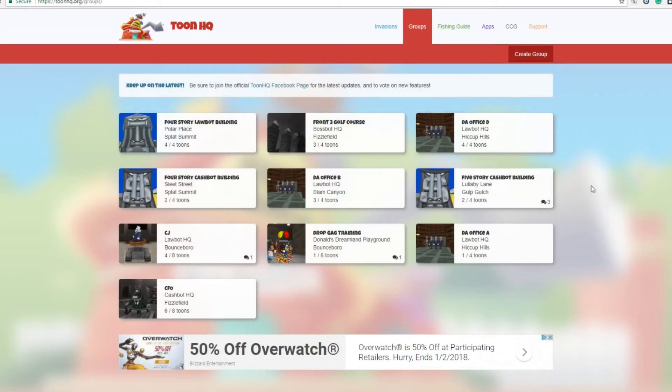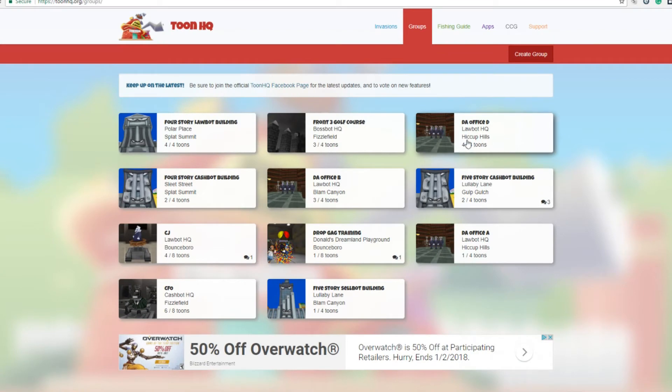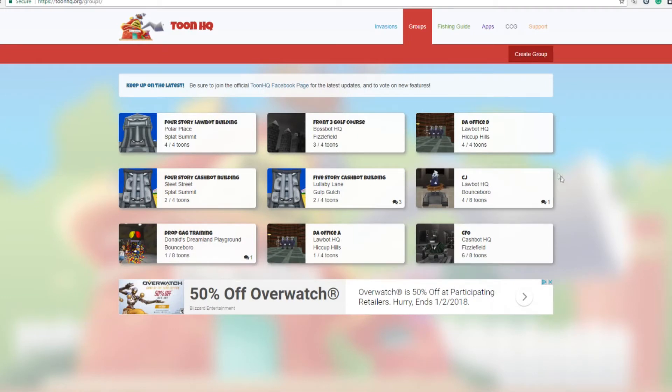The second part of ToonHQ — and my favorite, most useful feature — is the groups tab. Groups on ToonHQ, if you have time during the day in whatever time zone you're in, is the most useful tool for finding groups to help with higher activities. For instance, there's a DA office group here, tiered up for a DA Office D — the highest tier — and they've found each other through this tool and are meeting up in Hiccup Hills. So if I went to Law Bot HQ in Hiccup Hills right now, I'd probably see them there.